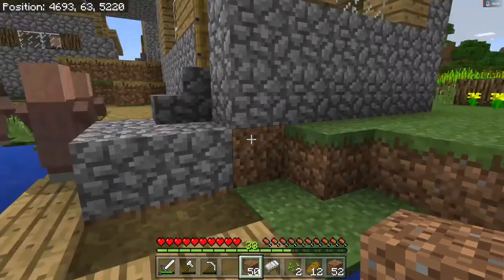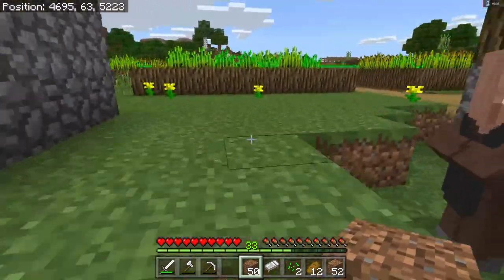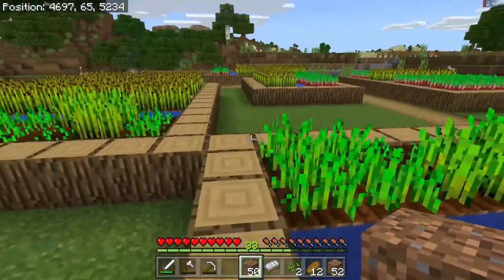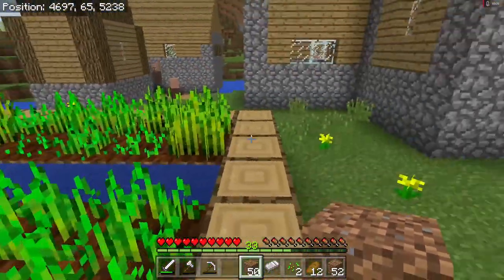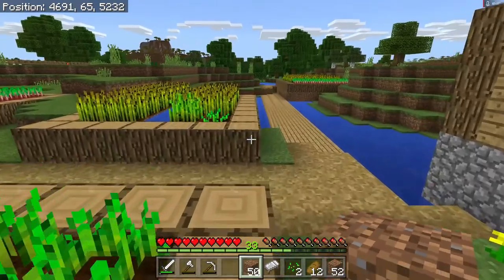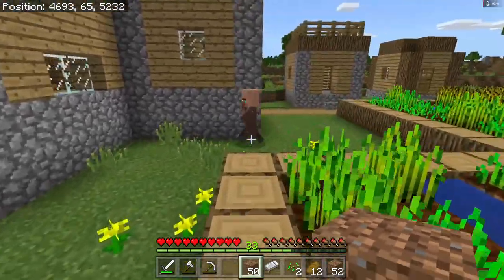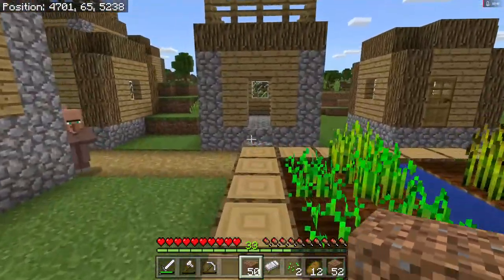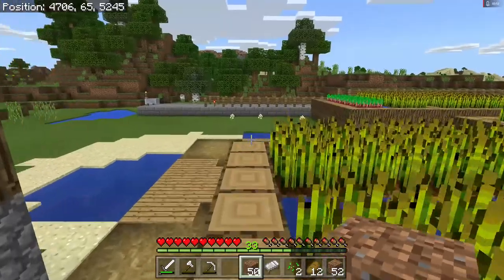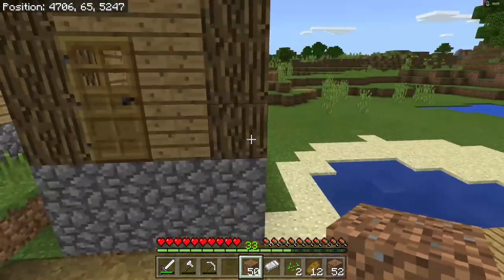We need 21 doors total. This is a very tiny village — one of the smallest I've ever seen. It has huge gardens though, which is really amazing — these gardens go forever. So mainly what we'll do is add on to the existing houses and also build some more houses, and eventually get 21 doors. We need 10 villagers, and then we'll have spawned iron golems that march around and protect your village from mobs.